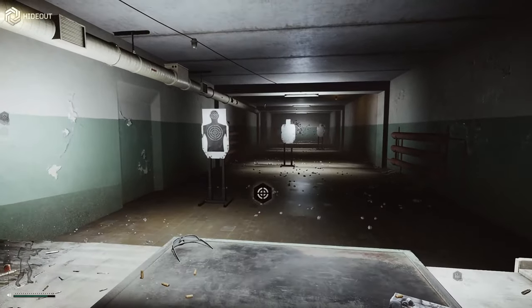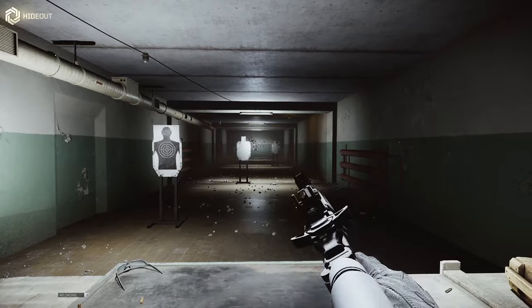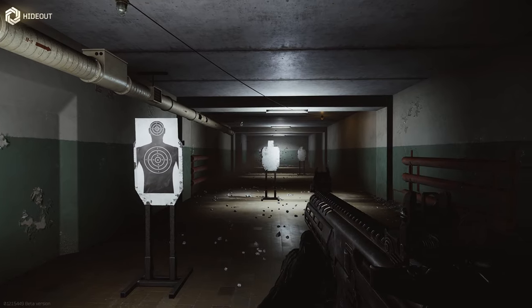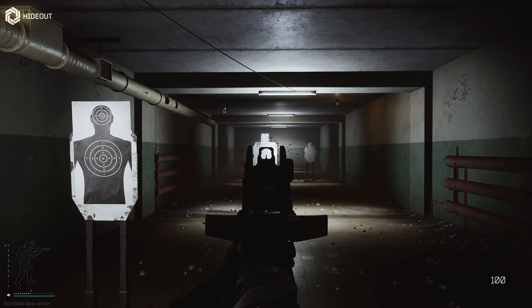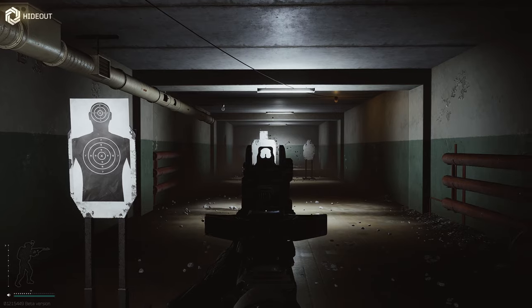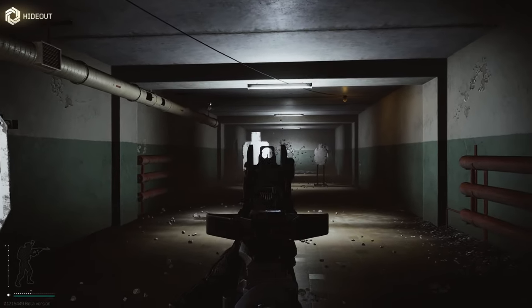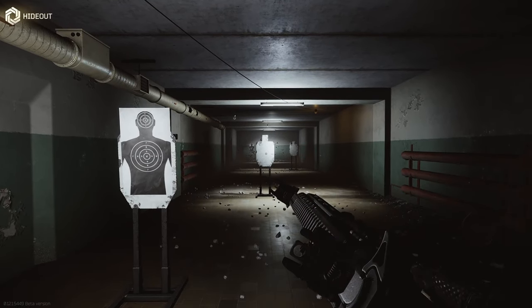We're inside the hideout — let's grab the gun. You can use 50 rounders with the MPX. It ADS ridiculously quick. The best thing about having a high ergo gun is you can hold your breath and you won't lose any stamina, so you can actually stay ADS indefinitely. This is an ergo build, but let's see how the recoil handles.